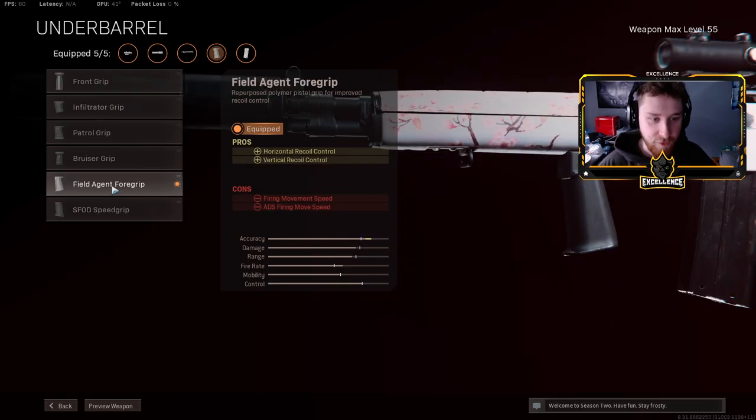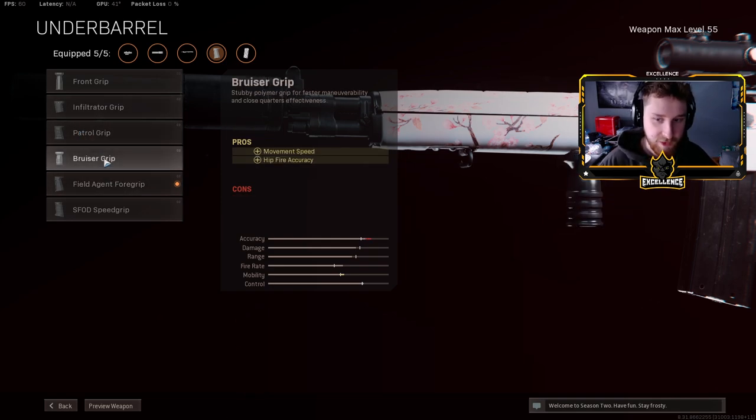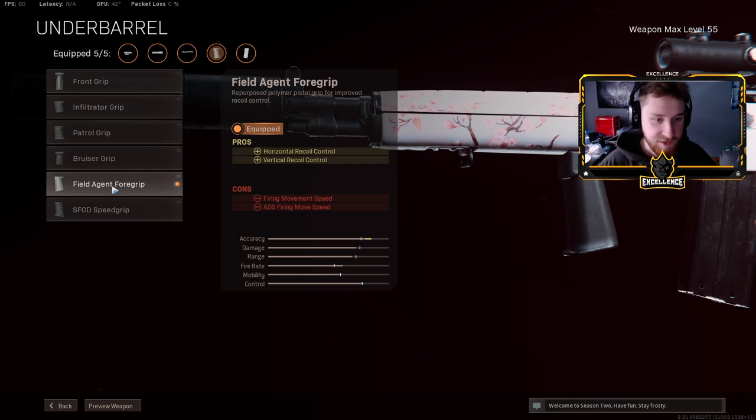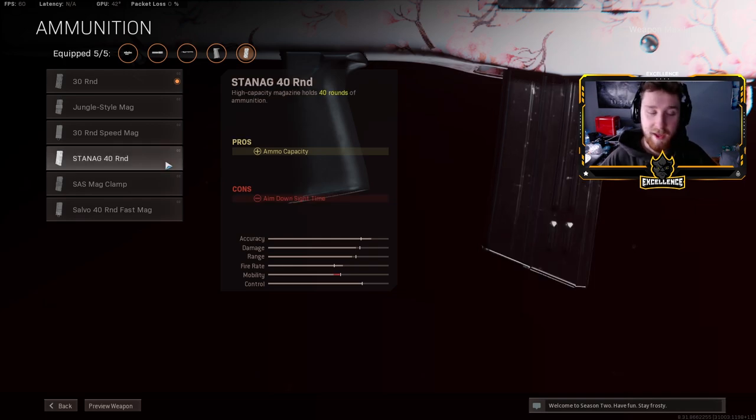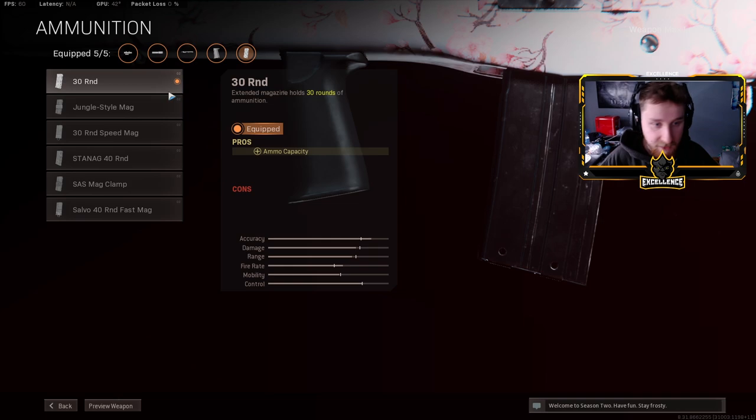For the underbarrel, we're rocking the Field Agent grip — extra horizontal recoil control and extra vertical recoil control. Pretty standard on a lot of these builds; this is one of the better grips in the game. There are really no hidden stats on the bruiser anymore, so there's no point in using it. The Field Agent grip is my go-to underbarrel for the DMR-14. I was using the 30-round mag here — if not, the 40. Either really works; 30 or 40 depends on what you want. The 40-round mag will just take off a little more aimed-down-sight speed.